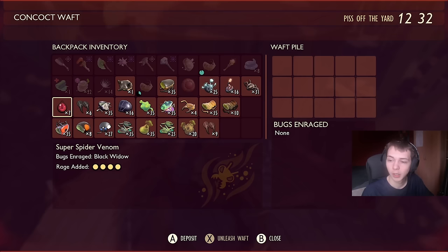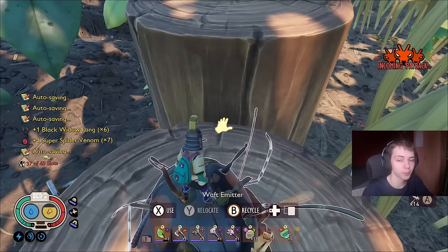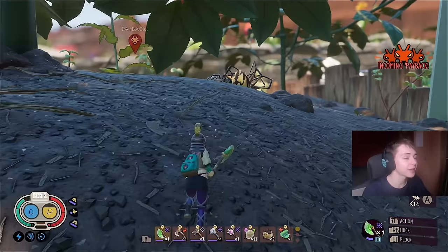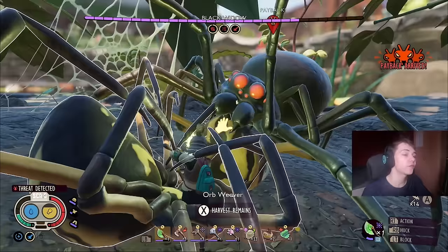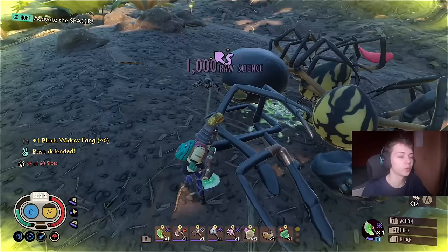For the Black Widow: Fangs give a spawn value of 10, Venom gives a spawn value of 25, and the Widow itself costs 20 to spawn. It gives 1,000 raw science per kill — the best science per spawn cost of any single bug in the game. This is definitely the best raid to do if you're farming raw science. Widows can be tricky in the new update but with the right build you can do these raids, even just one Widow at a time.